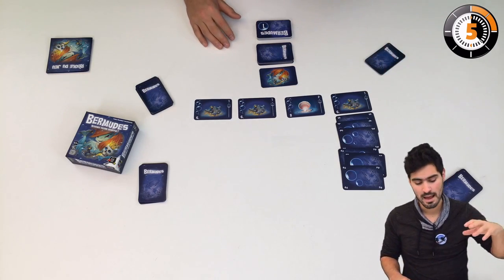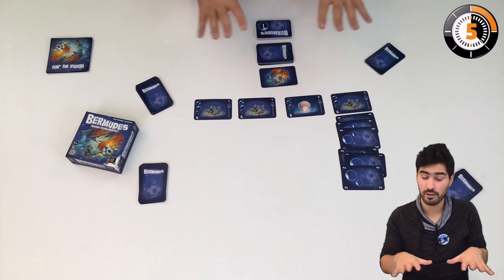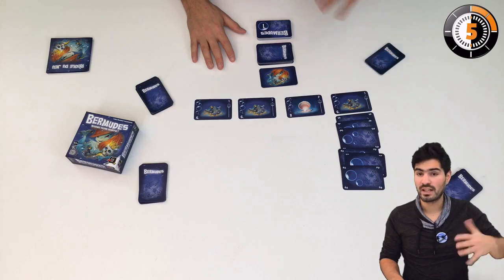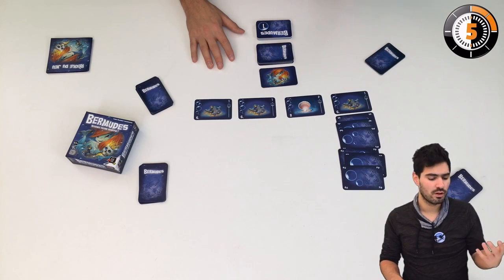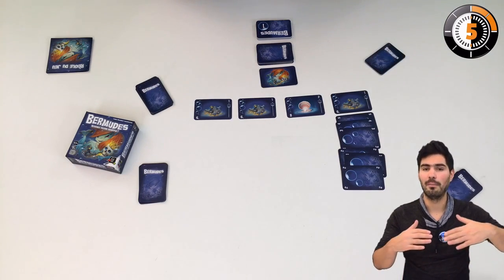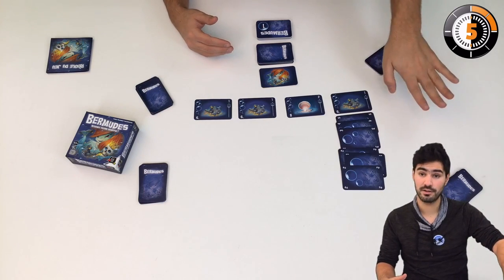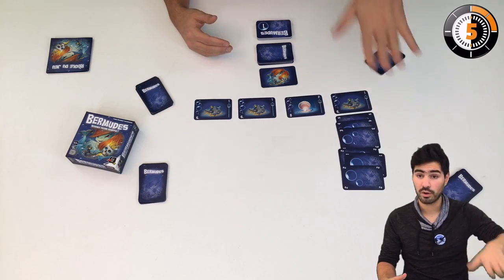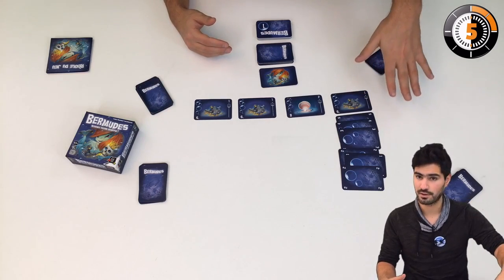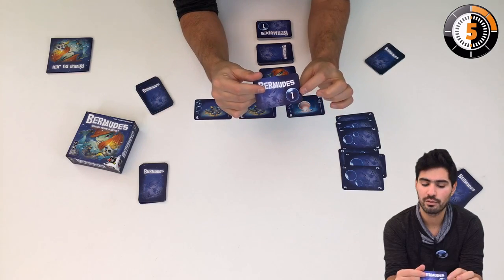Once a player catches his breath, or when players are satisfied and say stop, we count the points. You need to have exactly six cards following the rule of being one above or one below the previous card. If you have fewer cards, that card goes to the siren. If you have more than six cards, those go to the siren. If you messed up the order, those cards go to the siren as well.